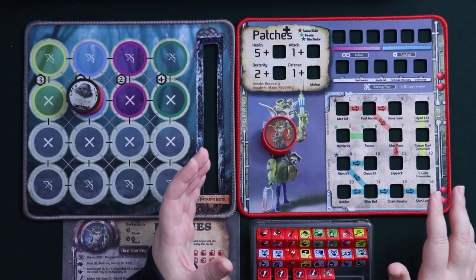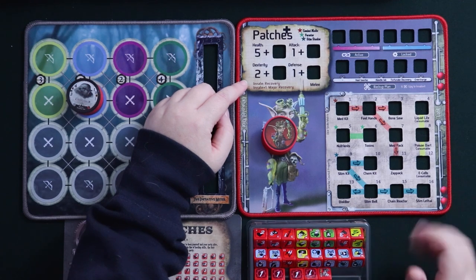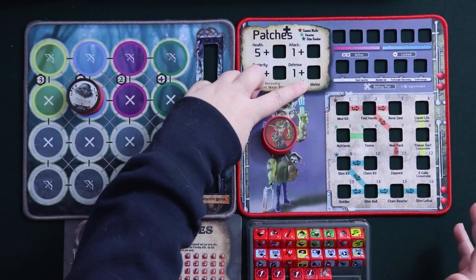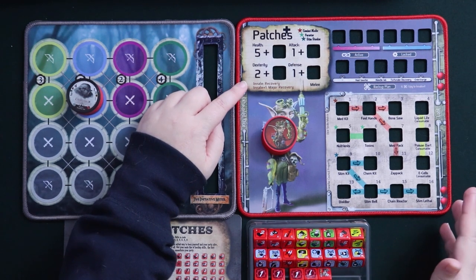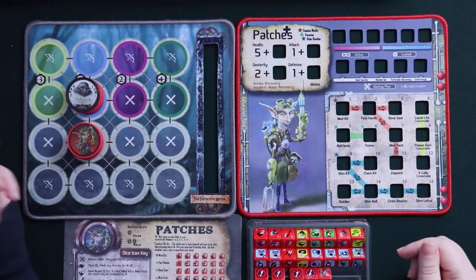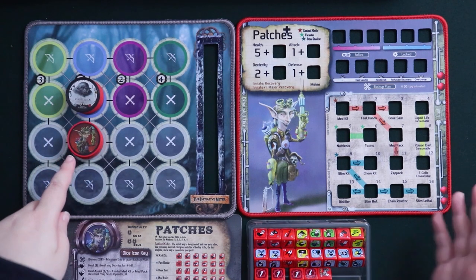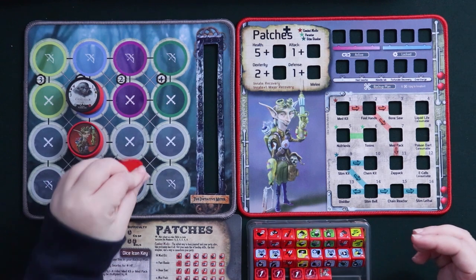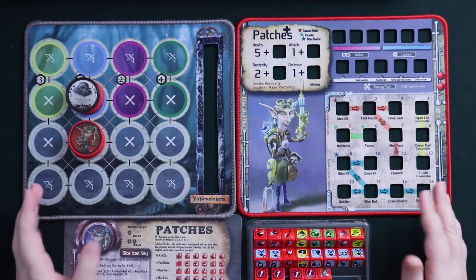First, I want to talk about Patches' innate abilities and fighting style. In the top left corner of any gear lock mat, you'll find out whether they are a melee, ranged, or mixed fighter, and also what their innate and innate plus one abilities are called. Patches has the innate ability to gain one HP at the start of each turn in battle, which is really cool. If Patches has gotten into it with a troll young'un and taken one damage, at the beginning of his next turn he gets to automatically heal that one chip back — so Patches is basically always on the comeback thanks to that ability.